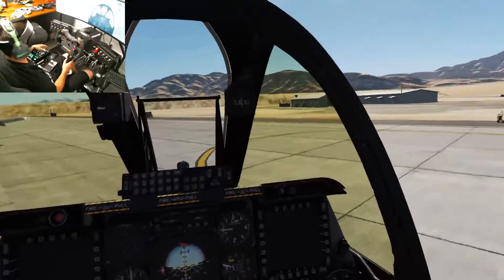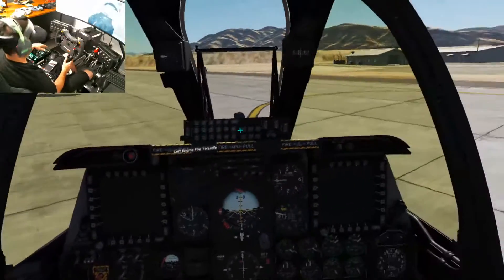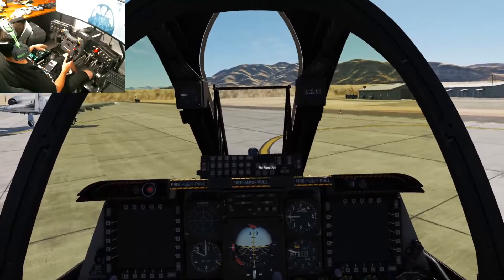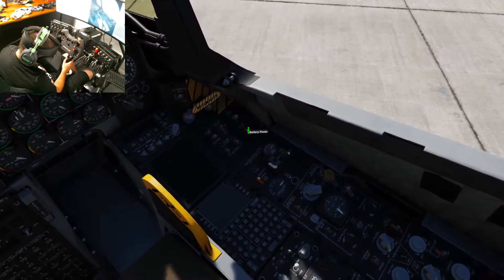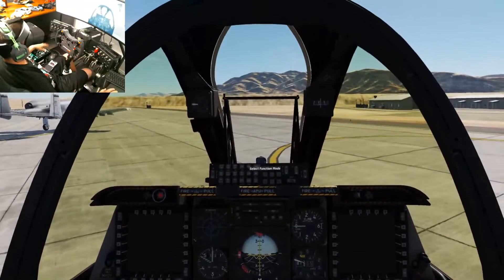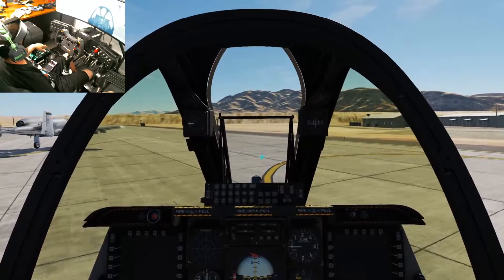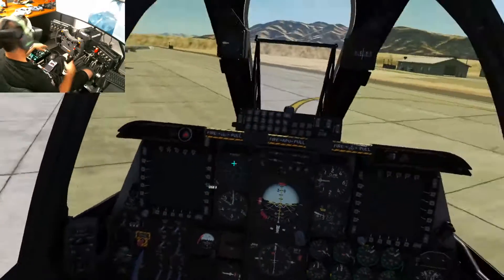Every single time I bump my programmed button, the crosshair pops up. The cool thing is it's going to pop up where I'm looking next — so when it disappears I look down, it pops up right on the switch. It's because of where I have it programmed. I usually try to sit straight and put it somewhere in the middle, where my eyes normally like to look.